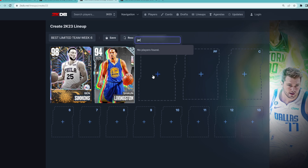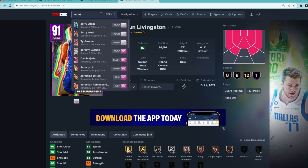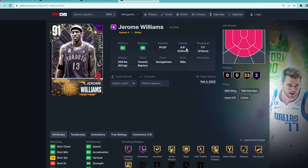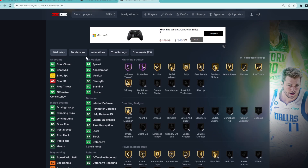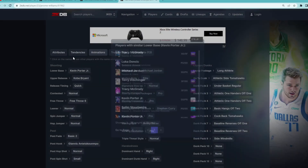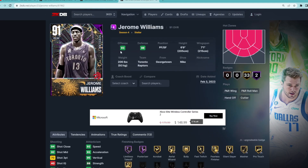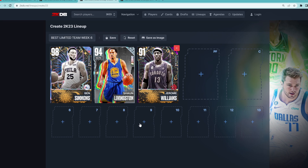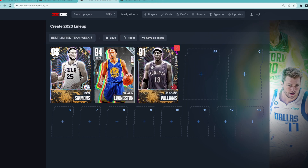For the starting small forward position, this is a no-brainer: it's going to be this Amethyst Jerome Williams. He might be one of the best cards in this squad. He's 6'9" at the small forward position with a 7'1" wingspan, and his stats are super well-rounded — 90 interior defense, 90 perimeter, 91 lateral quickness, 90 steal, 87 block, really good athleticism. He only has a 73 three-ball, but he has the KPJ base and the Kobe Bryant upper, so he's got a great jump shot on quick timing and is probably one of the only cards in Limited this week that can be a really good three-hunter. That's why I think he's super expensive right now, but Jerome Williams is one of the best cards to run for this week's Limited.